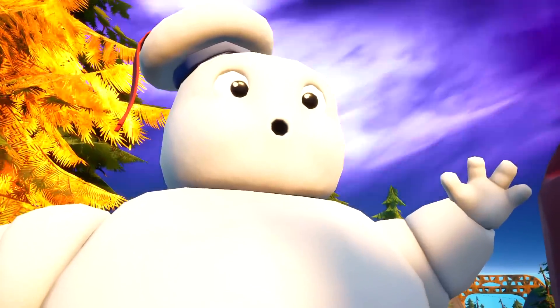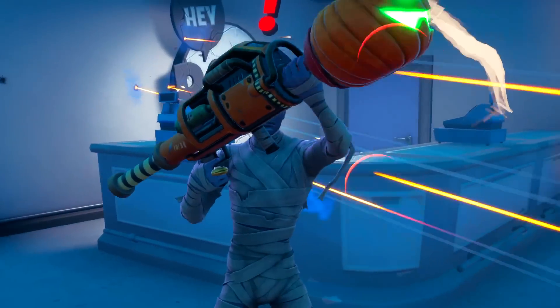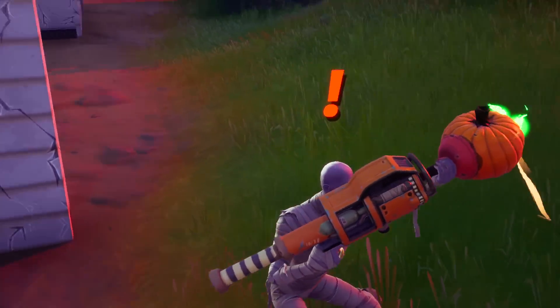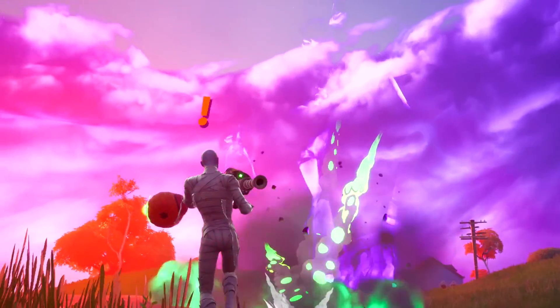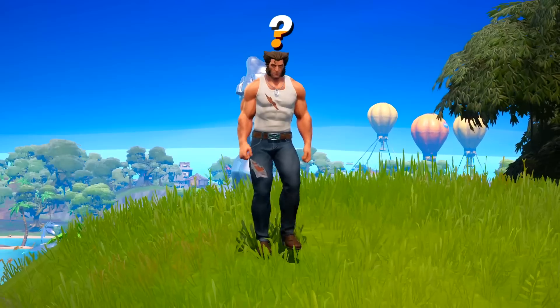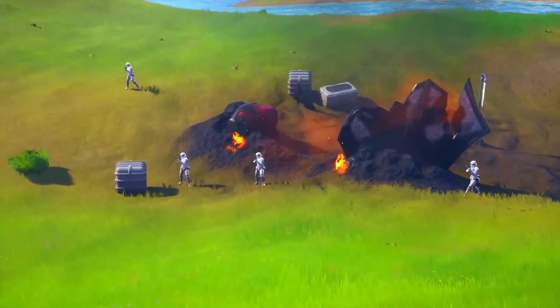One of the mythic bosses making an appearance is going to be for Halloween. Just like the Herald Boss summons wolves, this boss will be able to spawn creatures, which is going to be quite amazing, and it will also drop a mythic ability. Now finally, let's jump into the mythic item for Wolverine, because right now there are a lot of new collaboration mythics added into the game.